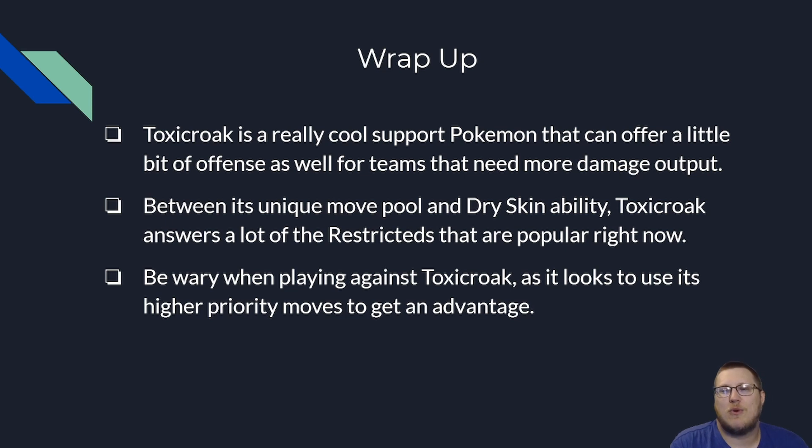To wrap up on Toxicroak, it's a really cool support Pokemon that can offer a little bit of offense as well. It also has access to things like Cross Chop, which has a high crit rate — you can Cross Chop an opposing Incineroar and deal a decent chunk to it. Between its unique movepool and Dry Skin ability, Toxicroak answers a lot of the popular restrictives right now: Kyogre, Calyrex Shadow, and Xerneas can all be fairly easily dealt with. You can add a couple of Pokemon and even have Toxicroak start to answer opposing Zacian themes. When playing against Toxicroak, be aware that its higher priority moves give it an advantage — if you don't have a good answer to Sucker Punch, maybe swap out. Protect your Calyrex Shadow or any Pokemon weak to it. If you have issues with Fake Out, double Protect — never be afraid to double Protect on turn one. It can swing momentum back in your favor.